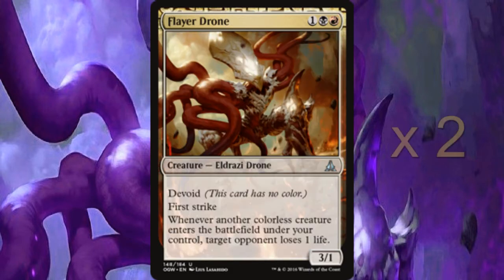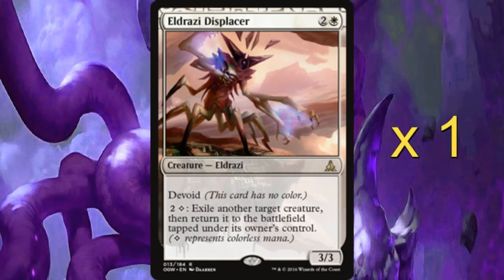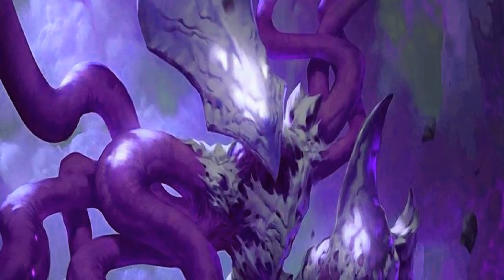We then have two copies of Flare Drone — this is my own brew. He's for one black and one red, a 3/1 with first strike. Whenever another Eldrazi creature enters the battlefield under your control, your opponent loses one life. We then have Eldrazi Displacer, a single copy because we're only splashing for the ability. He's for two and a white, a 3/3, an Eldrazi creature. You can pay two colourless to exile another target creature and then return it to the battlefield under its owner's control. Basically it gets us more Scions, allows us to go wider, and it can remove tricky blockers — many good uses.